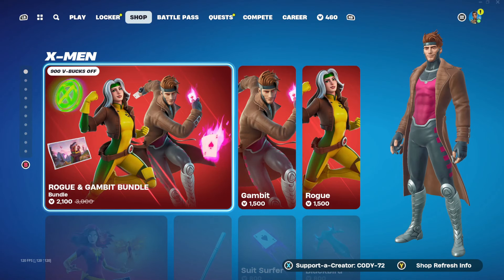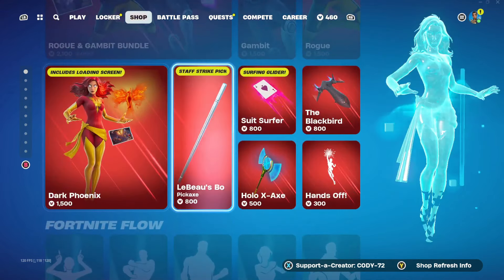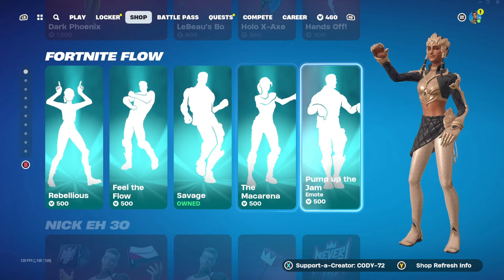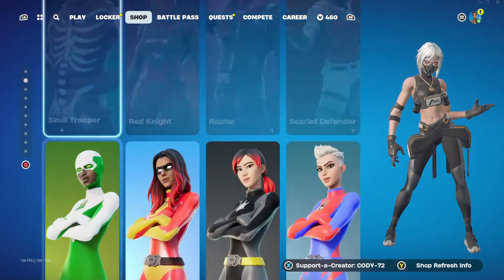We got the X-Men tab right here — we got the Rogue and Gambit bundle back, we got Dark Phoenix, we got the La Bose bow, I like that pickaxe. We got Rebellious, Fill the Flow, Savage, the Macarena, and Pump Up the Jam. We got the DK30 tab, the car, and the Reload Squads tab as well.